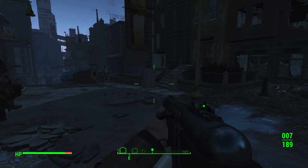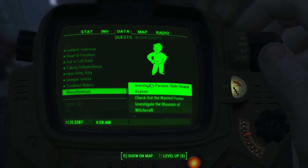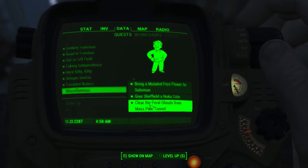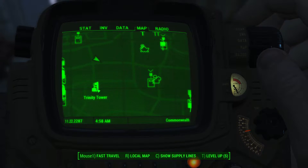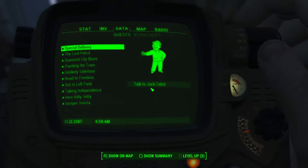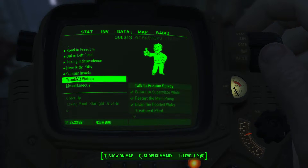Let me turn on all the quests on the map so I can see what's nearby. We're right here, and there's a quest right here at the combat zone — 'Explore the Combat Zone.' I think it's a miscellaneous quest. We're way up here; I thought we went to Trinity Tower.